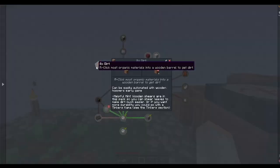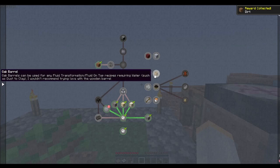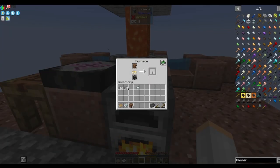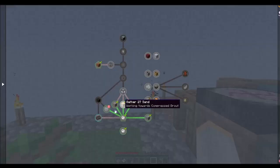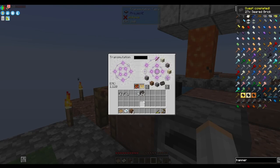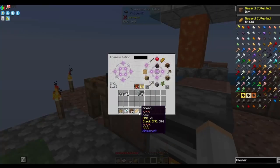Look at the dirt quest — oh, this one. This can be easily automated with wooden hoppers early game. Oh okay — so we were supposed to use barrels. I think we kind of outsmarted the game a little bit. Wow, those seared bricks are just dirt! We need 27 of them — let's take the 27 it wants. That gives us more dirt and more bread.